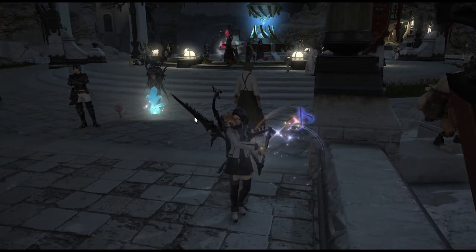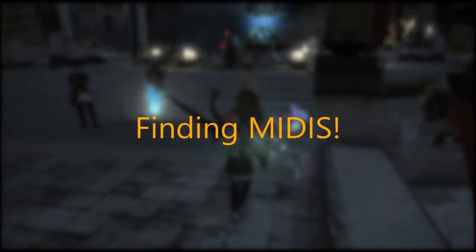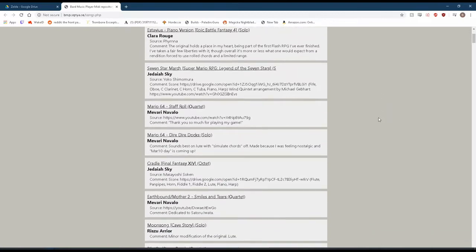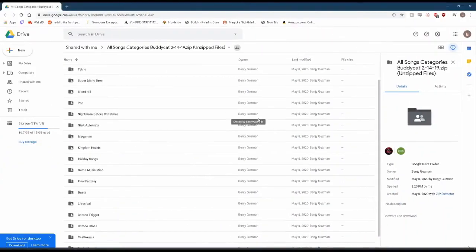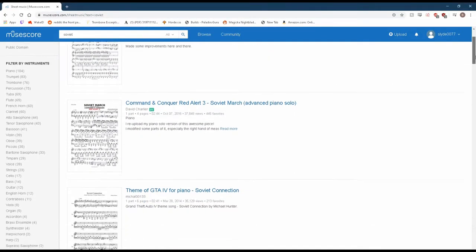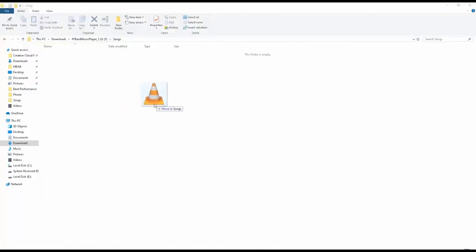You're almost ready to start serenading all those people in Limsa. Now all you need is to find some MIDI files. Finding working MIDI files isn't all that hard — there are a number of places where you can find some. To start, there is the MIDI repository from the creators of the program. Along with that, I have linked a Google Drive folder filled with all kinds of songs. And if you really can't find something you like in all of those, you can get a trial subscription to a website called MuseScore to download some of the MIDI files there. After you put the MIDI files in the Songs folder, you're pretty much set.